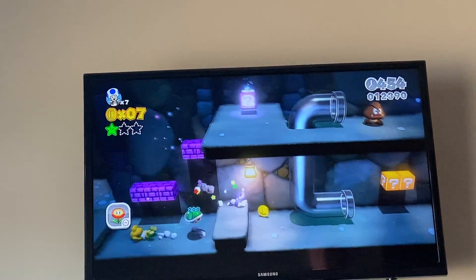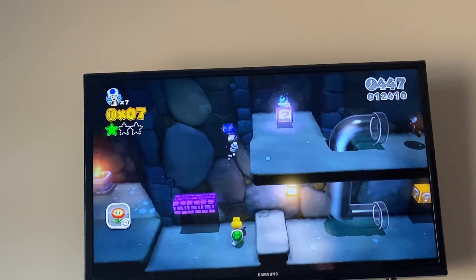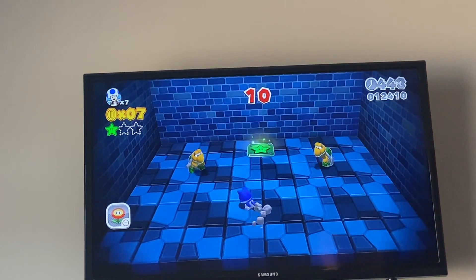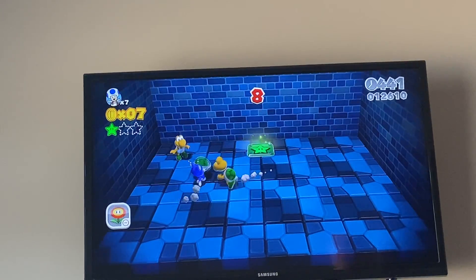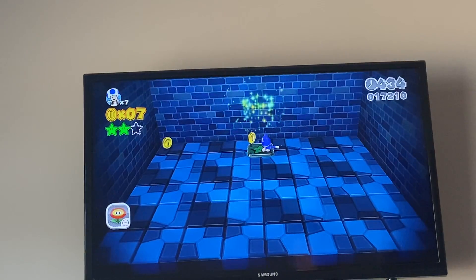This is also something new — we destroyed the way up there but we're going to go flying. It is a little bonus mystery house. You have to do the challenge — this one is defeat the Koopas, and then you get a green star.